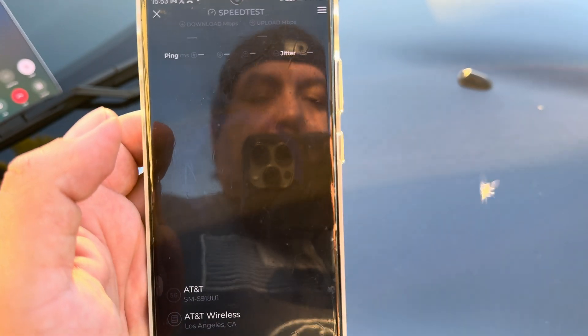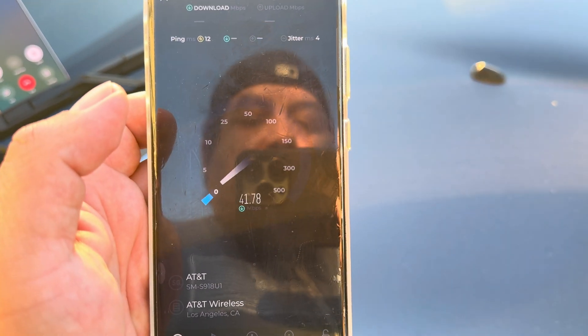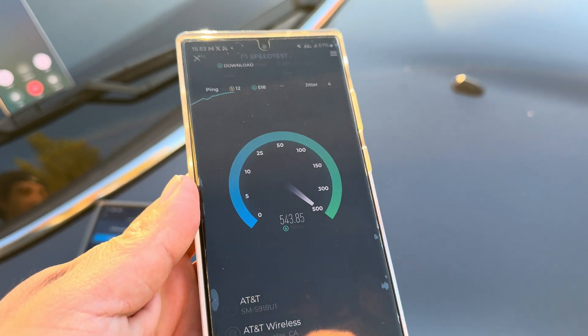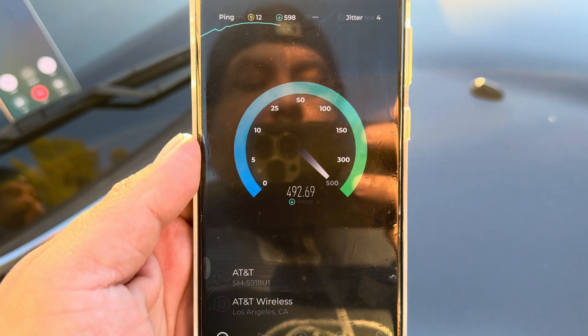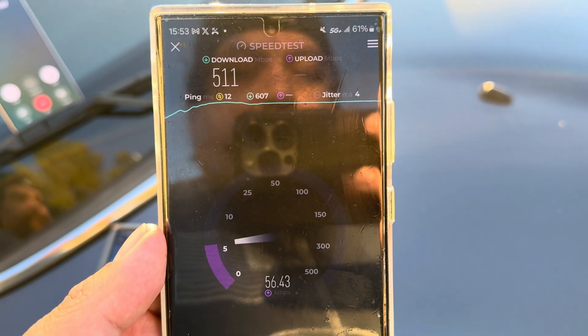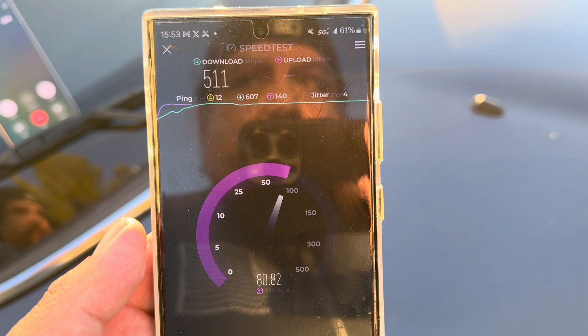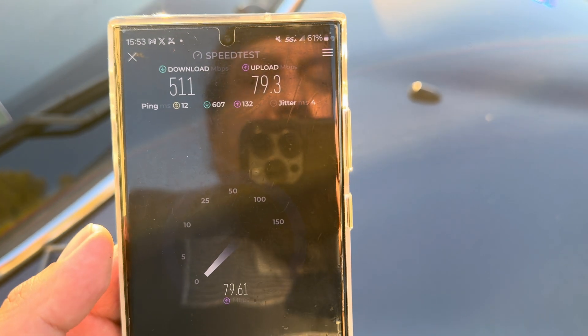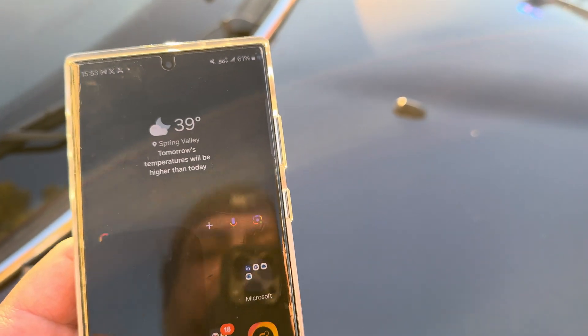Let's test AT&T — 12 ping, 4 jitter. Wow, this is really good latency from AT&T. We're looking at 511 on the down and 79.3 on the up. Now let's check out the spectrum real quick.